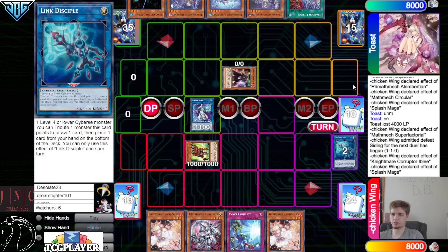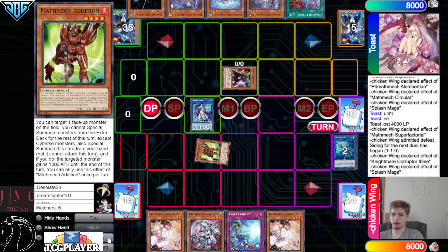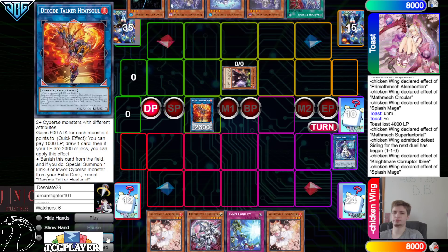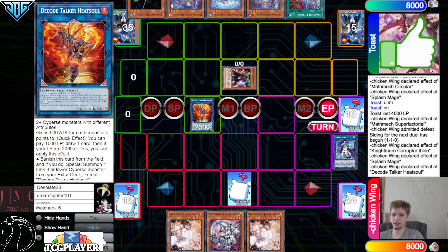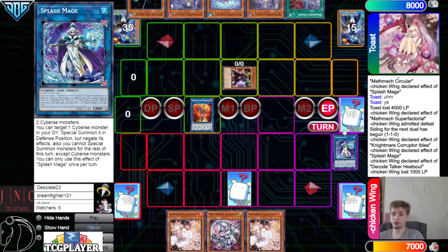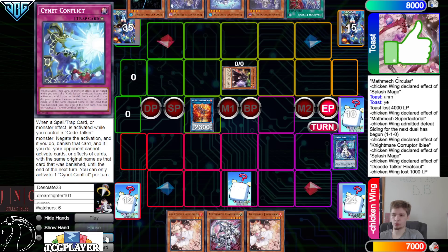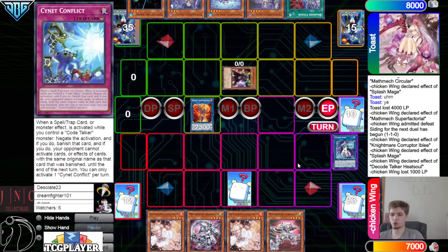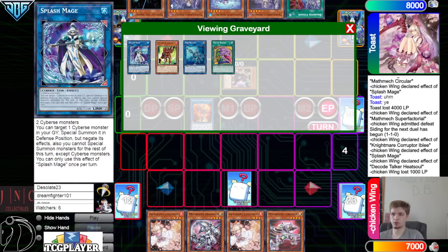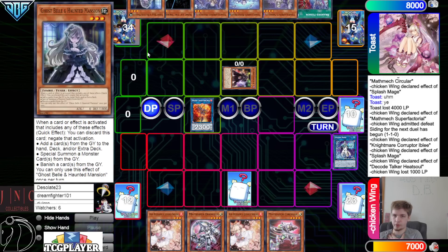Link those off going to Splash Mage. Splash Mage effect summon back up from the graveyard. Turn those into Heat Soul. Set — end phase Heat Soul draw. Could have done that during the main phase. What if we draw Warlords — or a Super Factoral — we draw Circular. That felt a little bit weird. Pass, draw Bell.